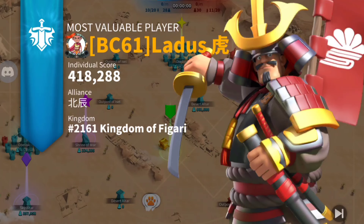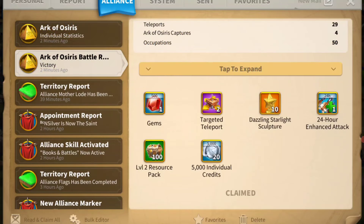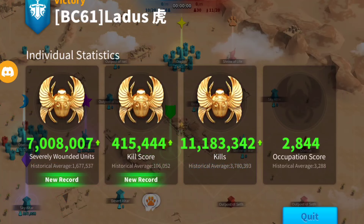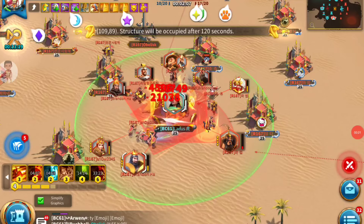A detailed guide on Ark of Osiris is our target for the day. It's my favorite event — it gives 10 legendary commander sculptures just for playing 1 hour. You also get to choose which 1 hour, unlike KvK where fighting starts whenever it starts.